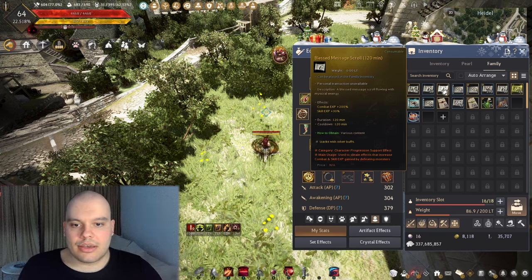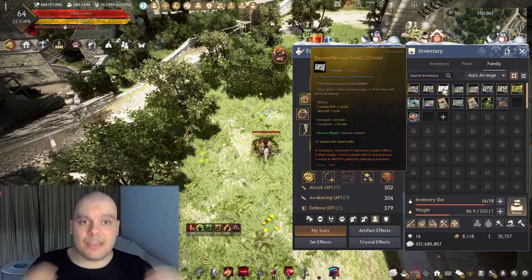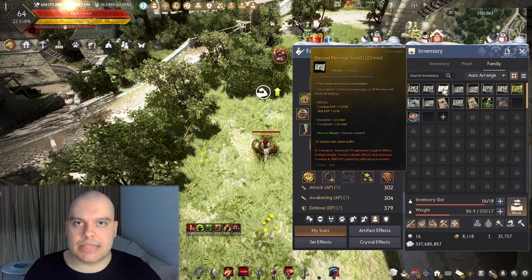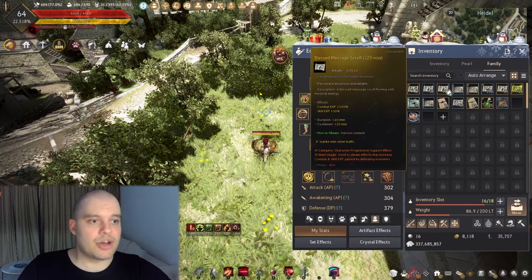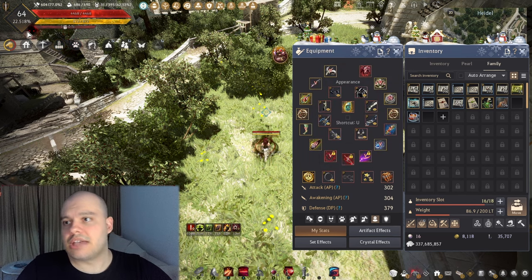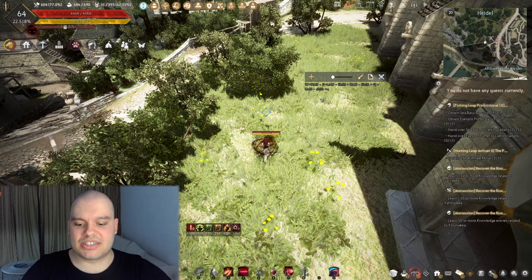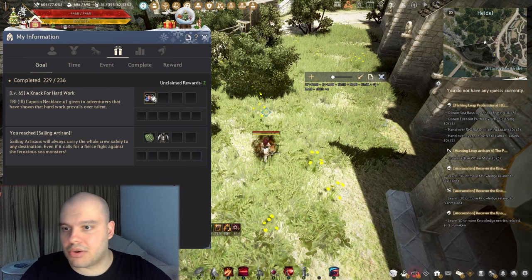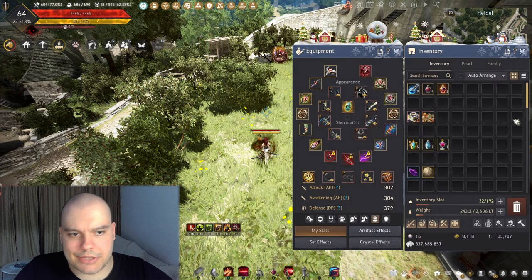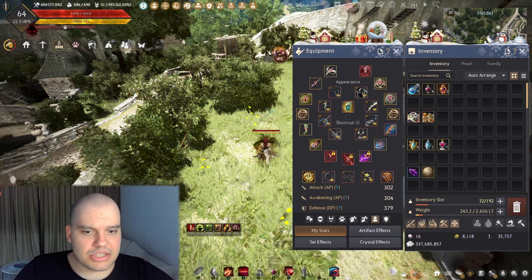Don't waste EXP scrolls at Biragi if you have just a few of them. I use them because I have hundreds and I'm level 64 — once I hit 65, level barely matters for me. At level 65 you get a 3 Capote, and that's pretty much it — level doesn't help you much after that point.